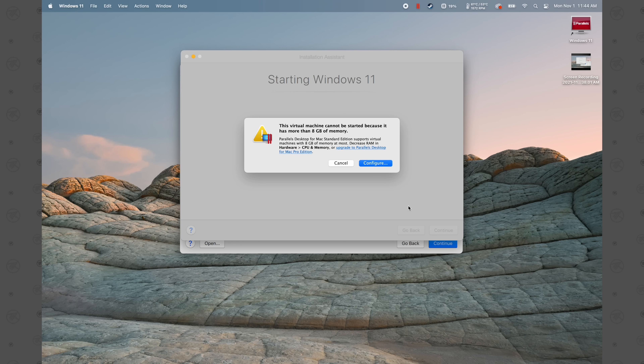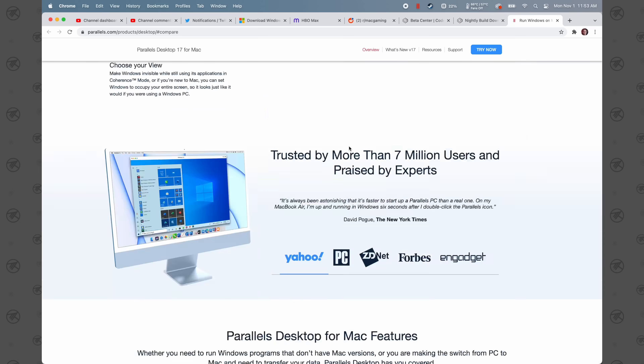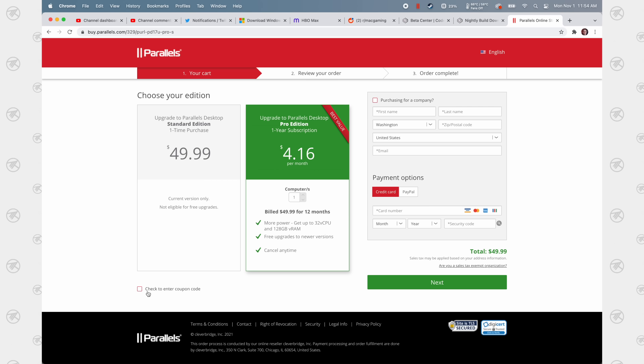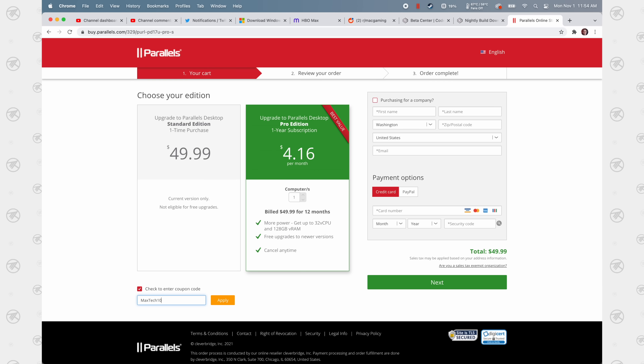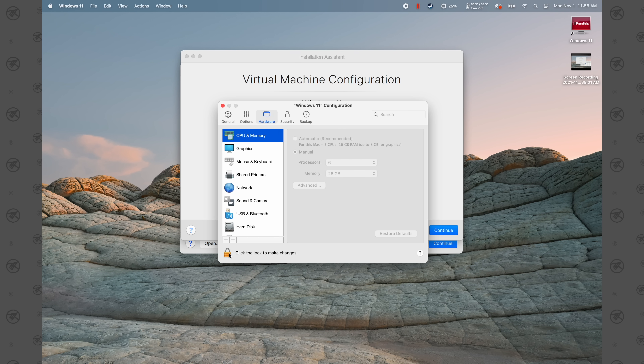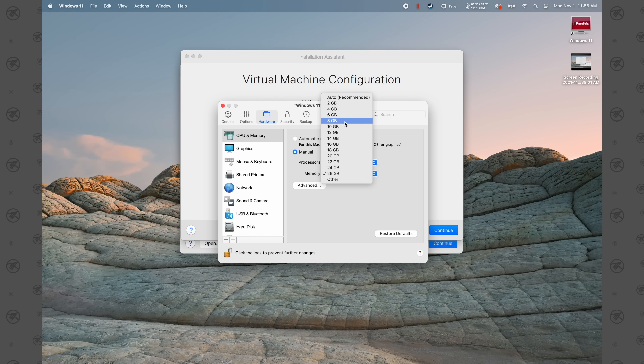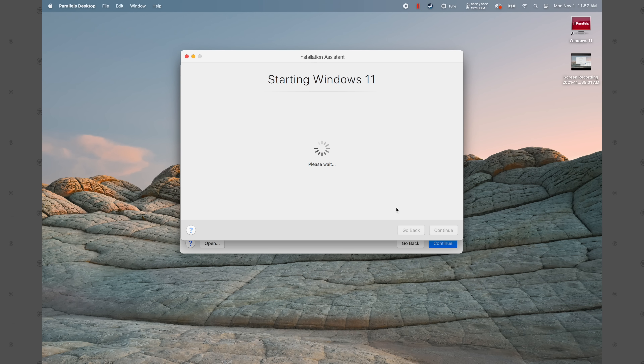Then click the lock and close the configuration screen and click 'Continue.' At this point it's telling us that the standard edition of Parallels only supports up to 8 gigabytes of memory, so if you want to use the full 26 you'll need to click on the link showing the benefits of the Pro edition, then click 'Upgrade,' check the box for entering a coupon code, type in the coupon code in the description to get 10% off the Pro edition, and click 'Apply.' If you just want to try it for free, click 'Configure,' click the lock icon, type in your passcode or use Touch ID, and set your RAM back down to 8 gigabytes.